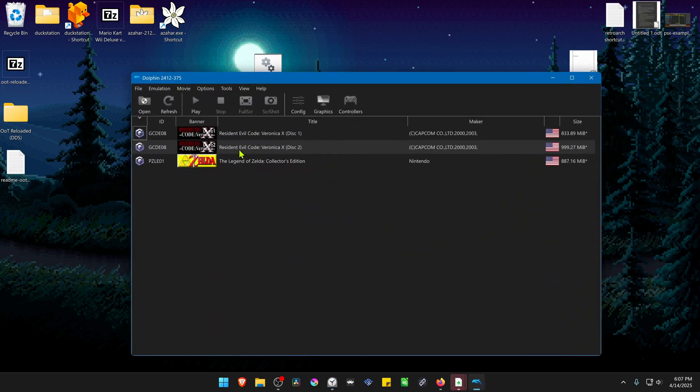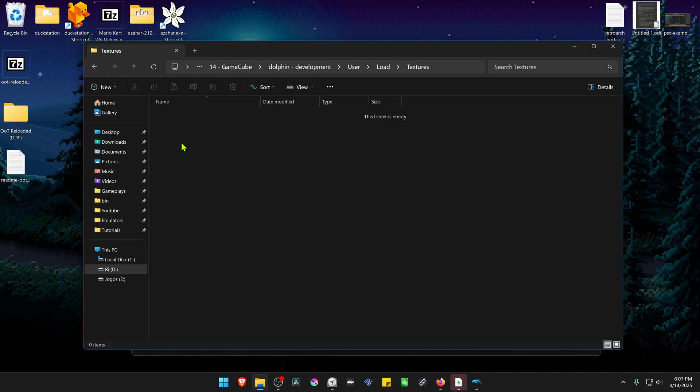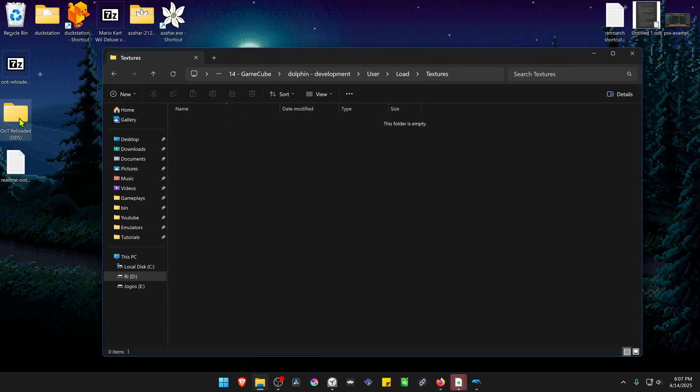Next, go to Dolphin, go to File, and select Open User Folder. Go inside the Load folder, then Textures, and move the texture folder to here.